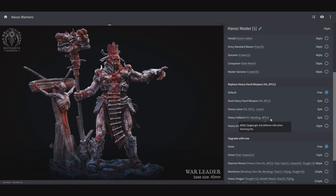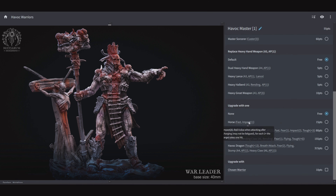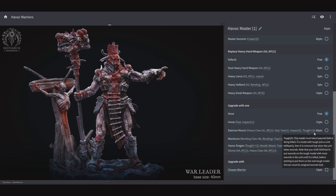Other weapon options include a Heavy Halberd for Rending with AP 1, and a heavy great weapon for 3 attacks AP 3. For mounts: a horse gives him Fast and Impact 1; a Demon Mount gives him 1 attack AP 1, Fast, Fear 1, Impact 2, and Toughness 3; a Manticore gives Rending Claws for 6 attacks with Rending, Fear 1, Flying, and Toughness +6; a Havoc Dragon gives Toughness +12, Breath Attack, Fear 2, Flying, Stomp, 4 attacks AP 1, and 6 attacks AP 1 — though at 370 points to put him on a dragon, we're getting pricey. You can also give them the Chosen Warrior upgrade to make them hit on a 2 in close combat.